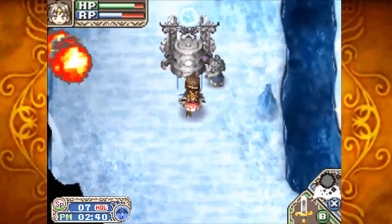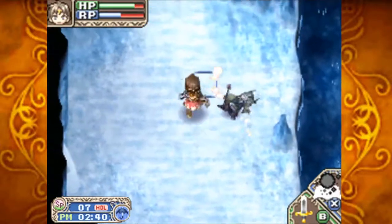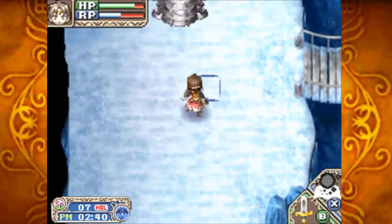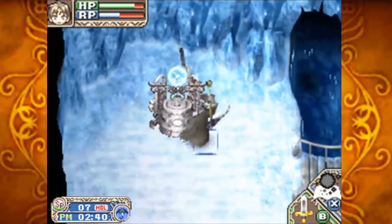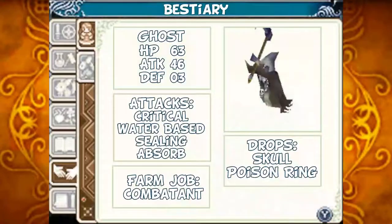There's a reaper here — I don't actually know their official name. Ghosts: HP 63, Attack 46, Defense 3. Their attacks are water-based. They can seal you, absorb your HP, and critically hit you. They can drop skulls and poison rings. Should you tame one, they'll act as a combatant for you.